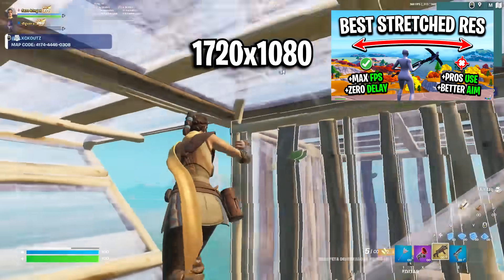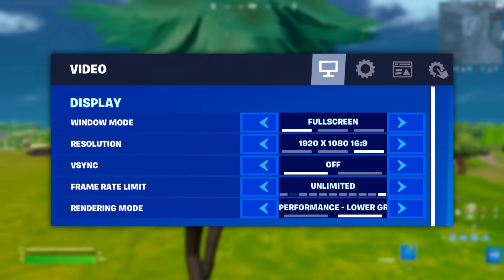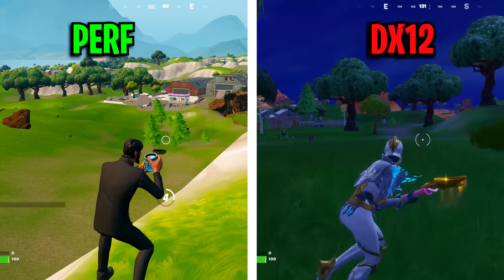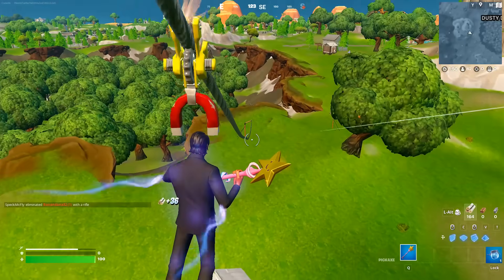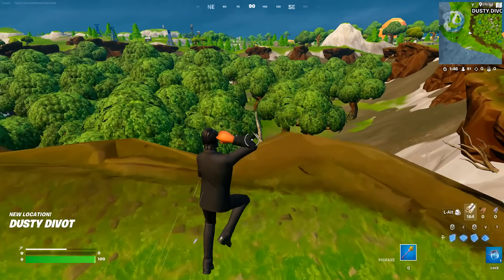In addition to that, I highly recommend Performance Mode over DirectX 11 or 12, as it provides overall better visibility — things like grass are just not there, the map looks way cleaner, and it's going to help you spot enemies so much more easily.